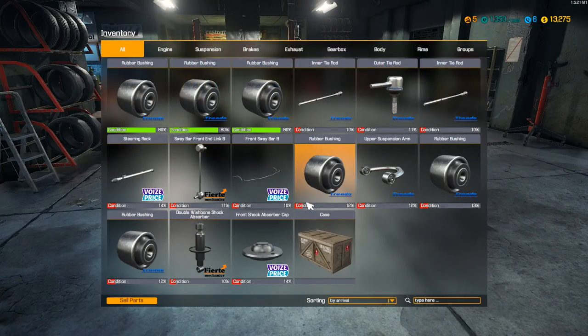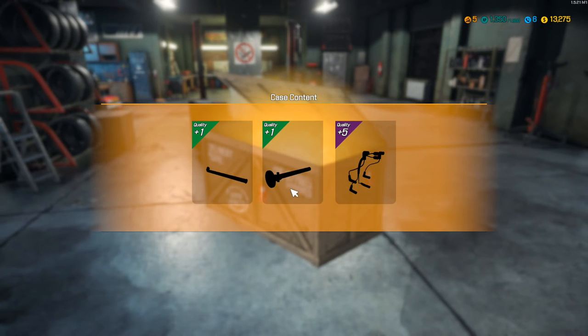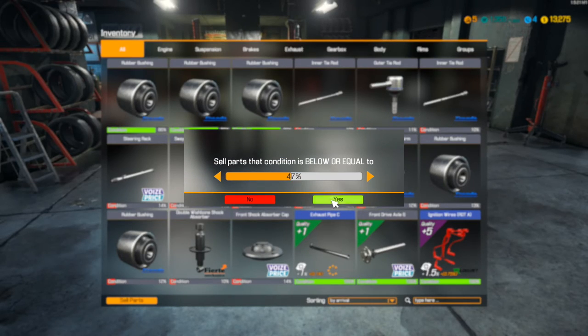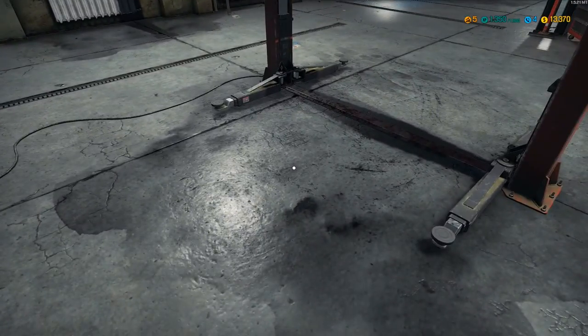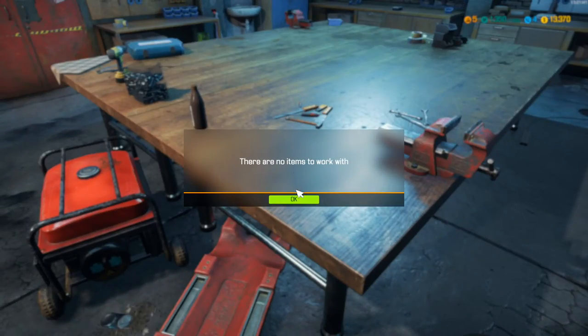I don't have any parts — oh, I do! And a case! Let's go ahead and open this case. We got a few parts: looks like an exhaust pipe, an axle, and some cables. We're actually gonna hold on to that stuff; we're not gonna sell it. We are gonna sell this junk that we can't repair. If you've ever worked on cars in real life, you'll understand the term consumable parts — these are parts you can't really repair. They're non-recyclables; they're junk. Never gonna use them. Parts like timing covers, engine blocks, headers — that's stuff we can bring to the repair bench.